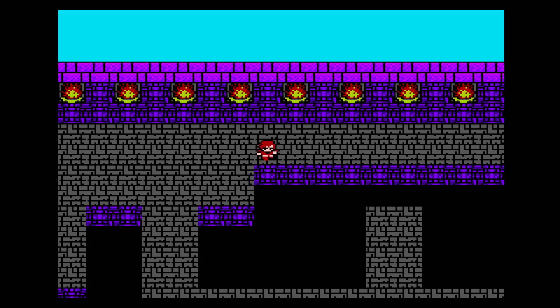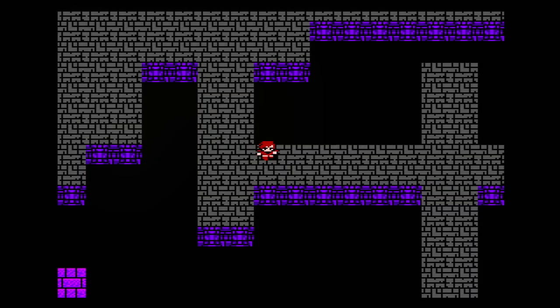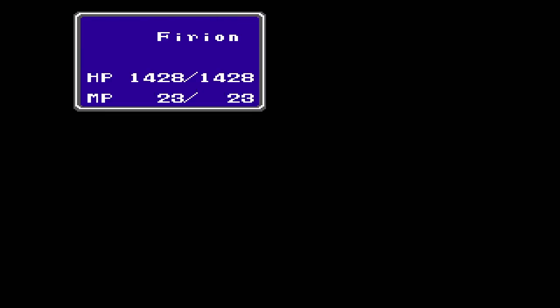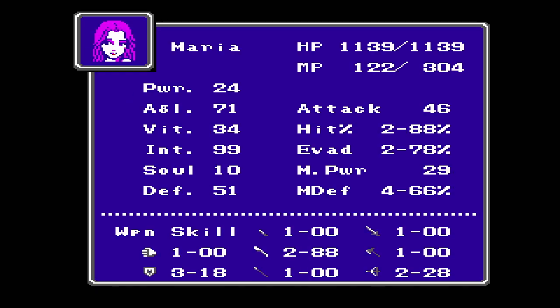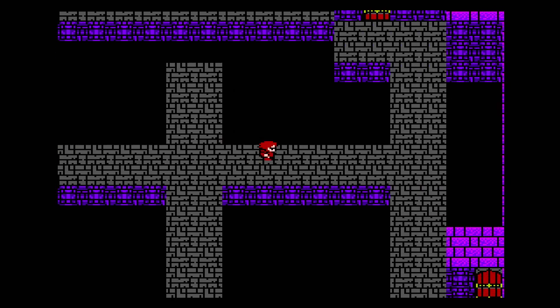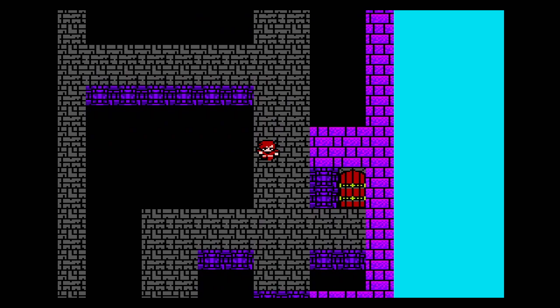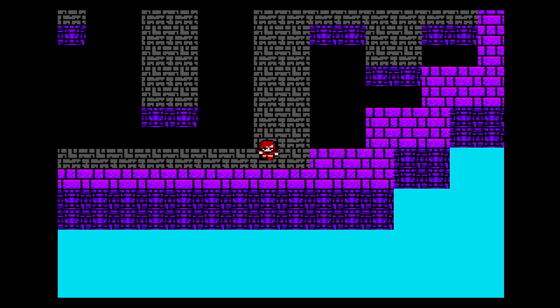I'm gonna keep Richard's hit points low. We got more intelligence for Maria, but I think we're just about maxed out — 99 intelligence. All the doors around here are all fakes — they're all empty, don't go in them. That one up there and the one right there — false rooms, just ignore them.